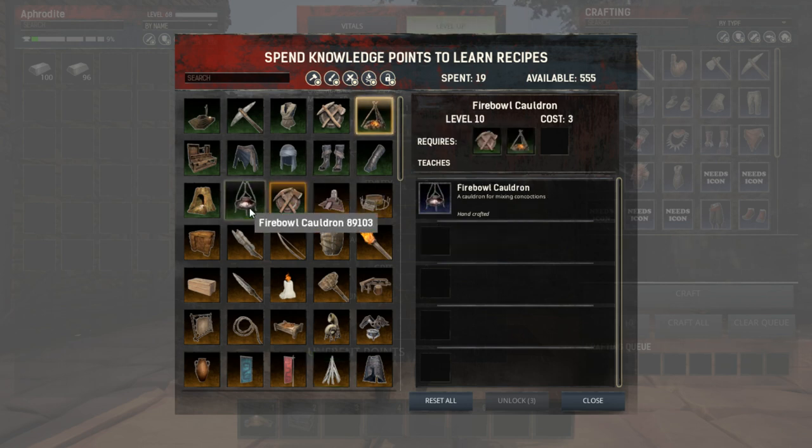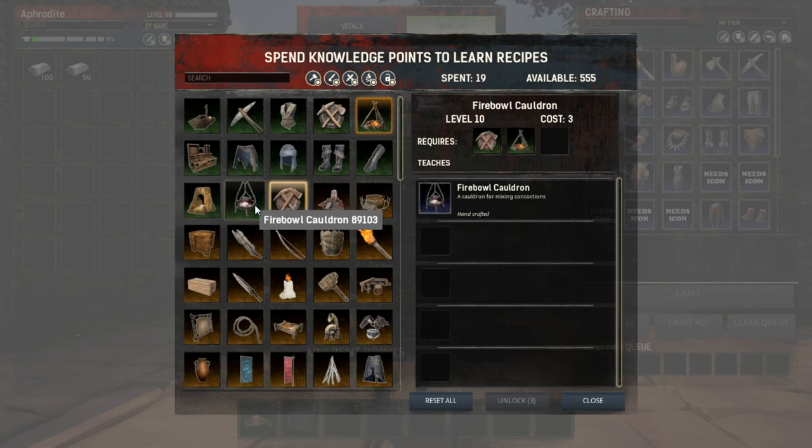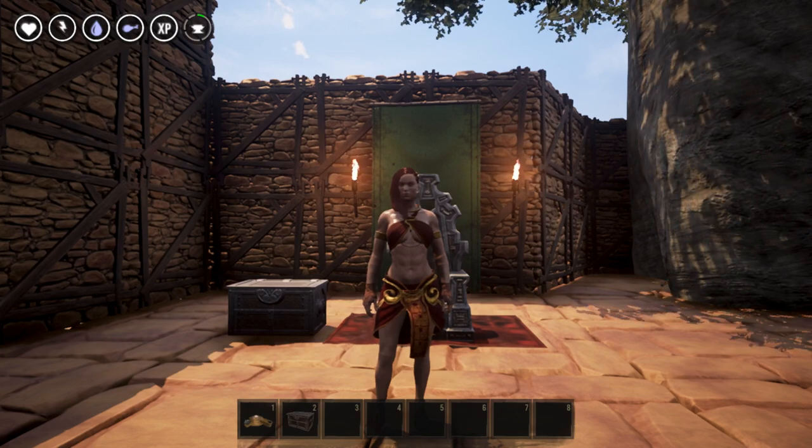You are also going to need to unlock the Experienced Survivalist, which will allow you to unlock the Journeyman Craftsman. Then finally you're going to need the Fireball Cauldron. You're also going to have to craft the Furnace and the Blacksmith's Workbench — that's everything you need in order to get set up to craft dyes.